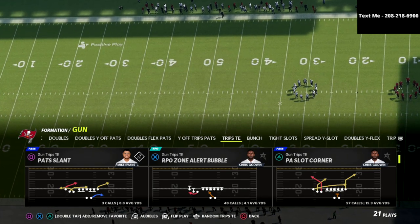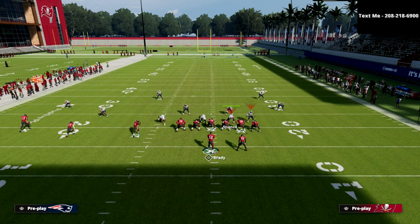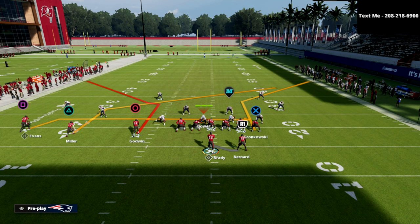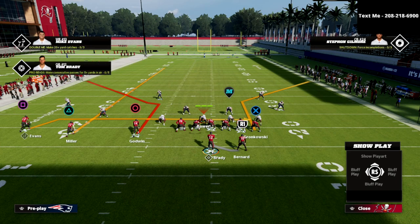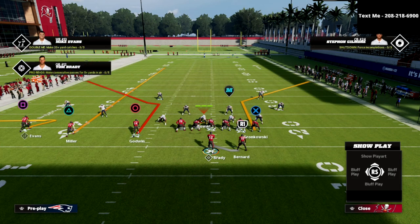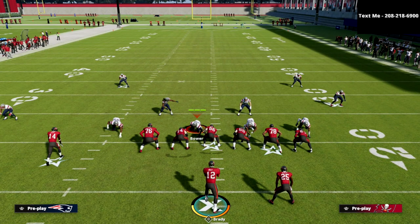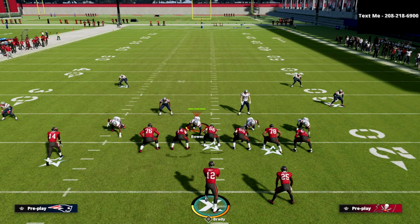Here's how this is going to work. I'm going to audible over to the cover four palms out of the 3-3-5. The setup is actually relatively simple. All we're going to do is streak the triangle receiver Scotty Miller, zig Mike Evans, and put the tight end on a quick five-yard in route. I believe that five-yard in route is one of the best things you can put that tight end on. It provides perfect timing, perfect spacing, and replaces their user — which is incredibly important.